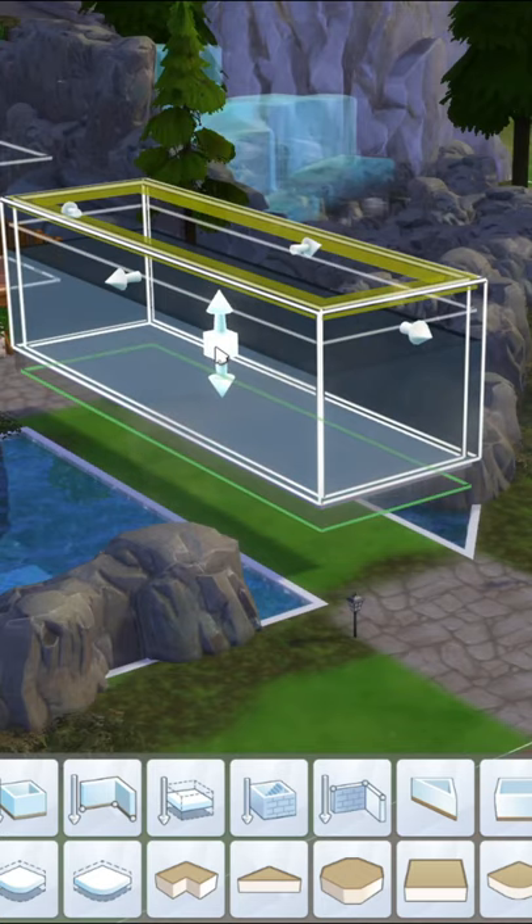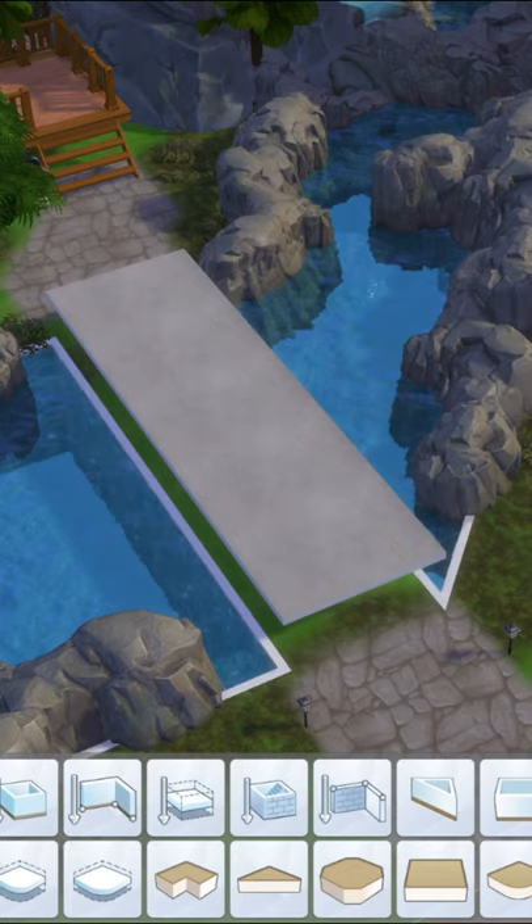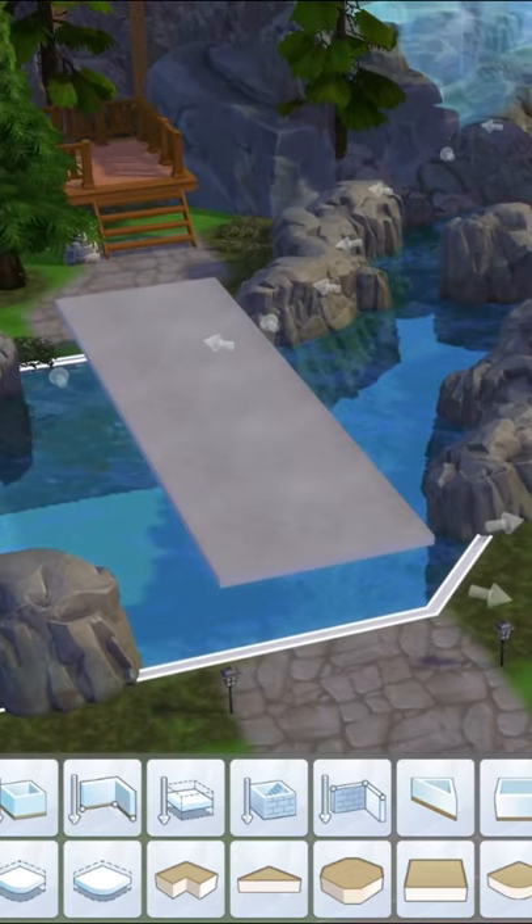You can shift the shape, length, and width of the bridge, and then you can drag your swimming pool so it links up to the other side and is one big pool or river.